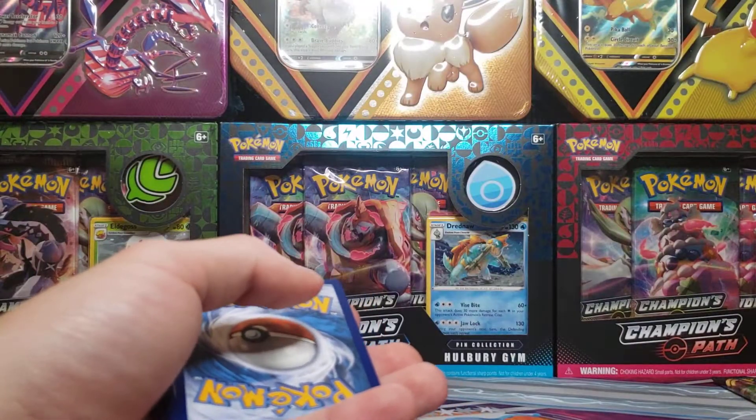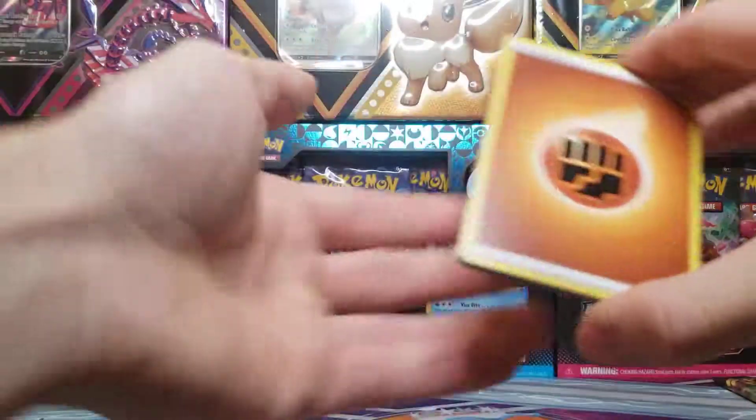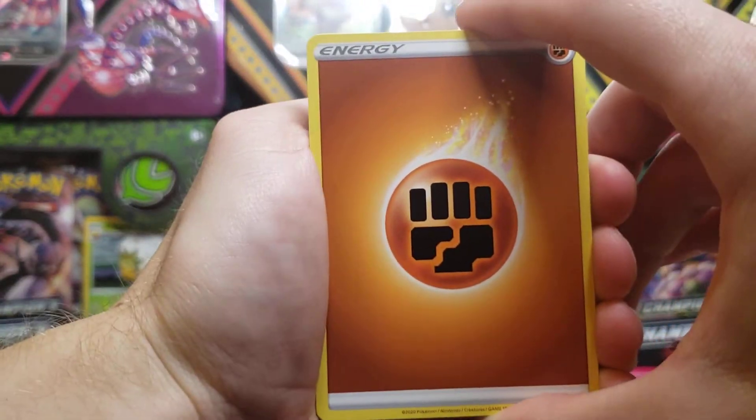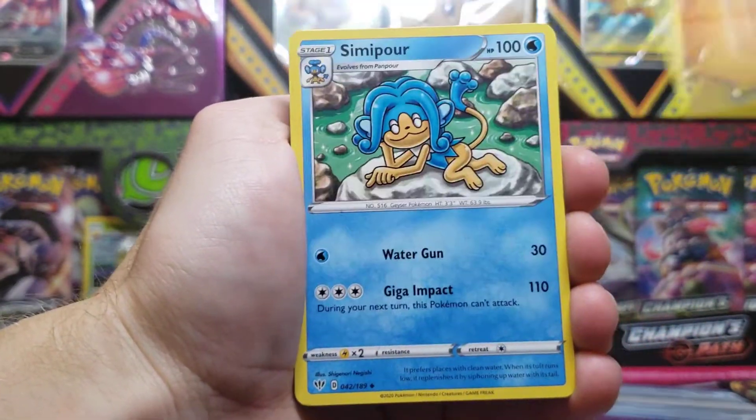Here's the code card for Darkness of Blaze, the newest set, not including Champion's Path, which is kind of a not-quite-main set, more of a subset in a way. Fighting-type energy.